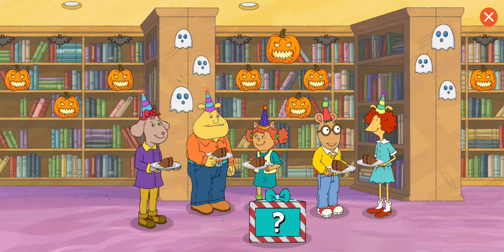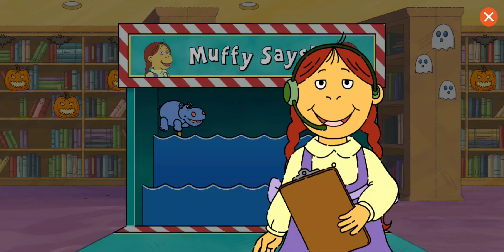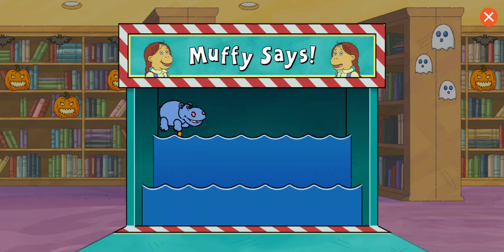The guests are here! Let's play a party game. Tap the box to play a game. Let's play Muffy Says! When I say Muffy Says, do what I tell you. If I don't say Muffy Says, then don't do anything! You have 30 seconds. Ready, set, go!